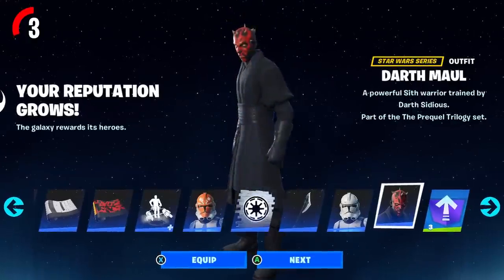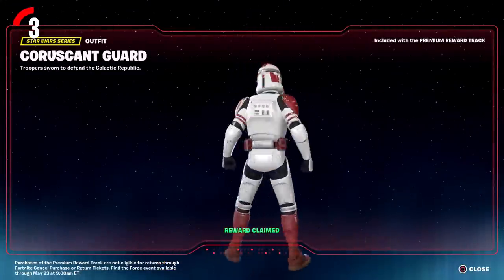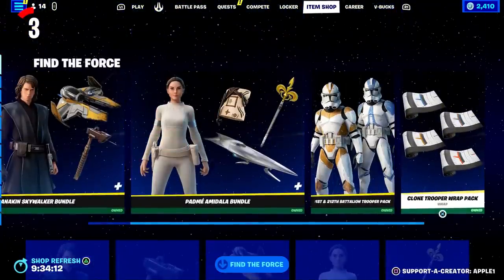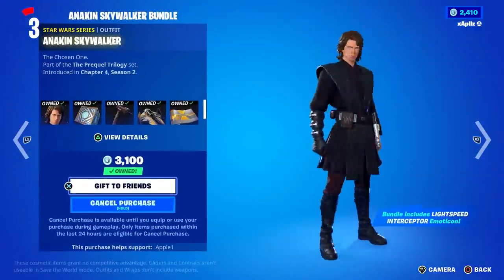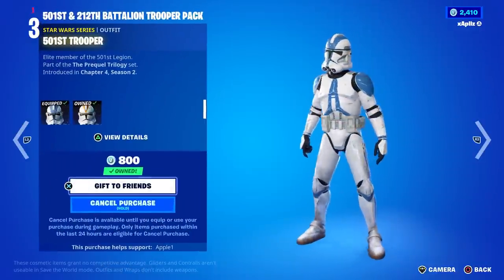When you upgrade the Battle Pass, you can also get the Coruscant's Guard Clone Trooper skin, which is a really nice skin. And the skins don't stop there — if you want any of the new Star Wars skins in today's Item Shop, we have Anakin Skywalker, Padme, and even some Clone Troopers in there as well.